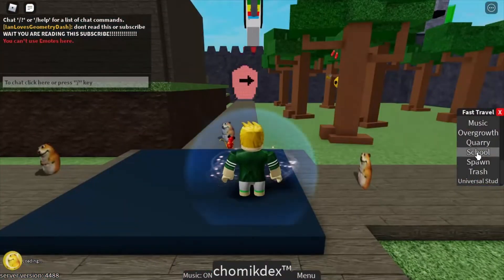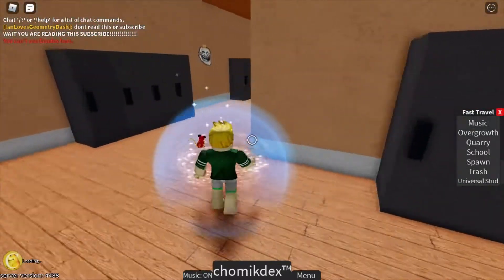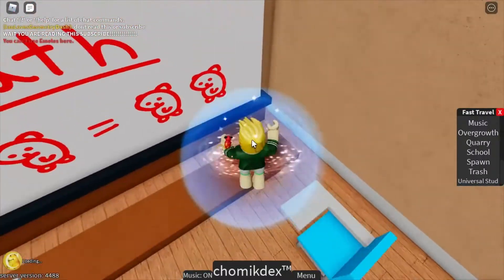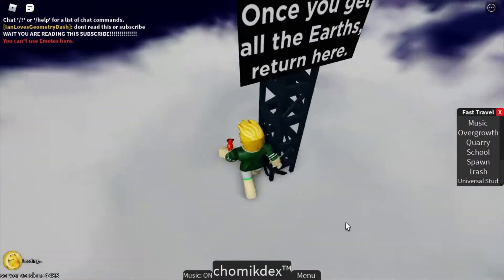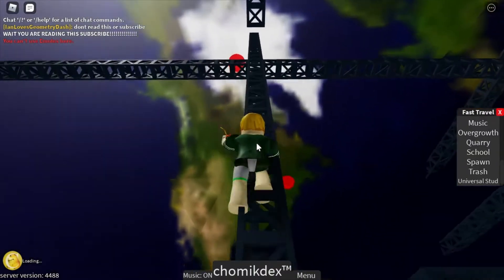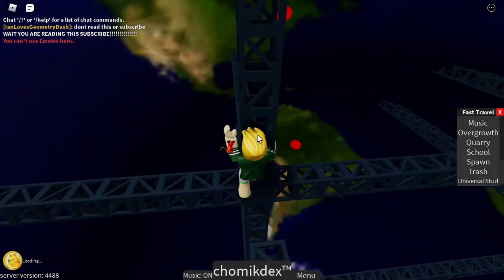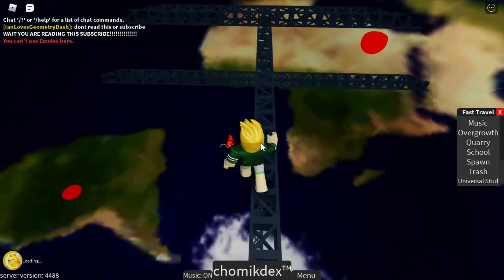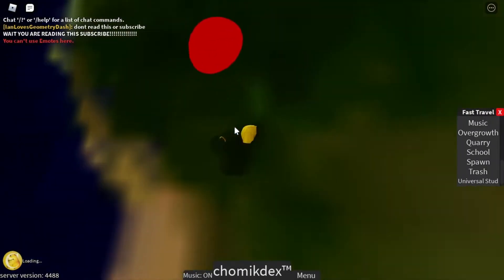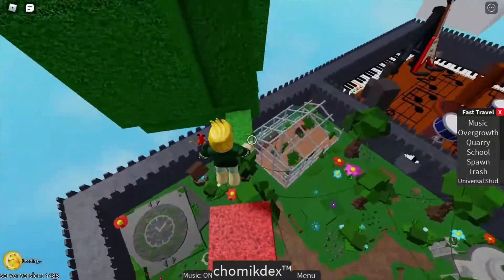The final one we're going to do is going to be probably the hardest one — it's the overgrowth one. You might have seen the earth thing that's on the flower. What you need to do is climb all the way up here. And then it's this one right here. You've got to kind of jump over here, down here. And then you've got to climb up and touch it, just like that.